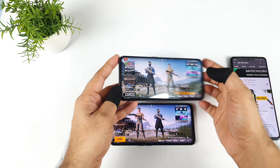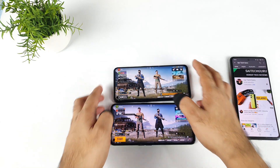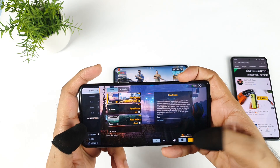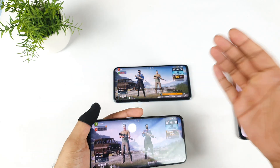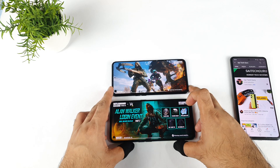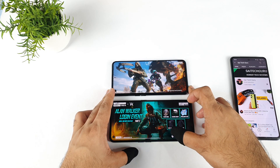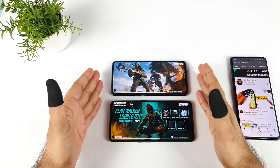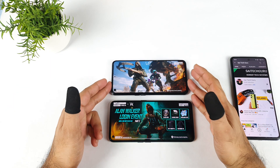Both phones are successfully added into the same lobby. Now the first task is to test with the classic mode — let's select the Erangel map and see how much ping value difference there can be. Both phones started at the same time, let's see which one will enter the map match first. This is going to be really interesting, comparing these both phones for the 4G data ping value connection.